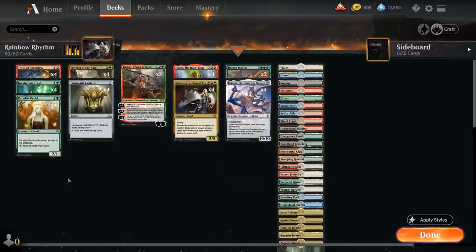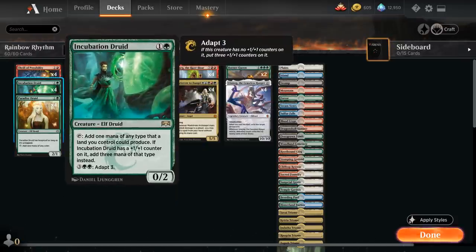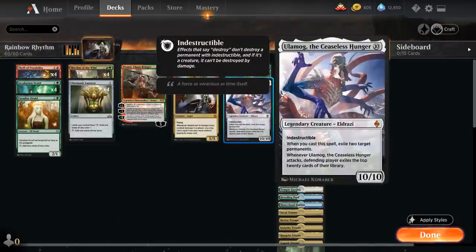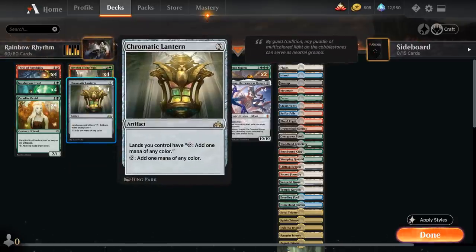Now let's look at the rest of the deck. How are we casting a five-color creature? We've got mana fixing with Paradise Druid — a 1/2 Elf Druid with Hexproof as long as it's untapped, and we can tap it to add one mana of any color. Similarly, we have four copies of Incubation Druid — a 0/2 Elf Druid that can tap for one mana of any type a land we control could produce. If Incubation Druid has a +1/+1 counter, we add three mana instead. For five mana we can adapt it, putting three +1/+1 counters on it. We also have card selection with four copies of Thrill of Possibility — discard a card, draw two — sometimes getting rid of extra Ulamogs to find missing combo pieces. At three mana, Chromatic Lantern provides ramp and mana fixing, making all our lands produce any color.